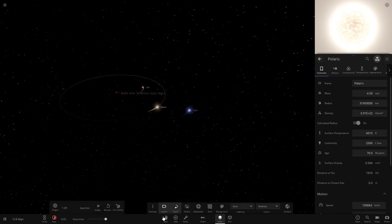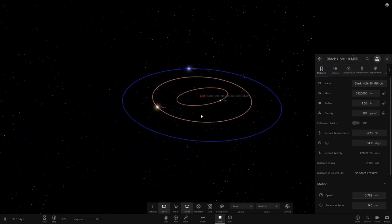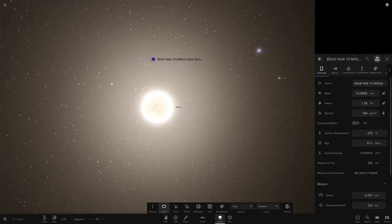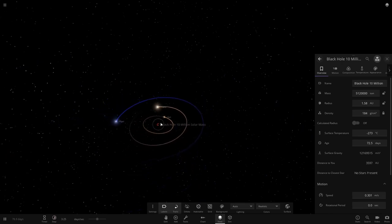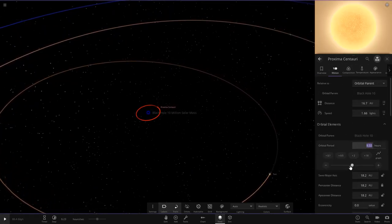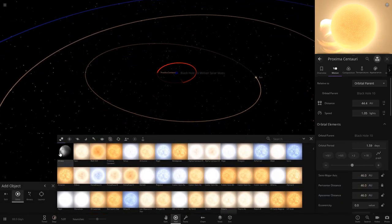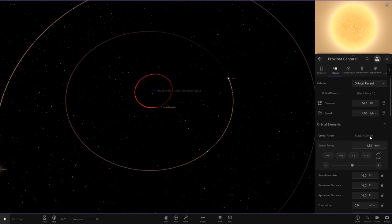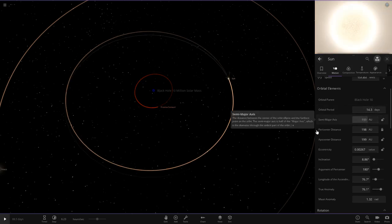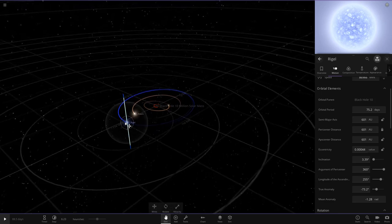So that is our system so far. If we put orbit mode on — actually, we can just use trails. They should comfortably orbit with no problems because the black hole's mass is so dominant. I doubt these stars are really going to affect each other much. So there is our system. You can see the black hole very clearly from the stars, which looks awesome. Proxima is very, very close to the object. So we need to get to actually customizing these as well — first I'm going to double Proxima's radius and move it a little further away from the black hole. I think that's fairly comfortable there.